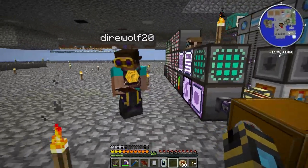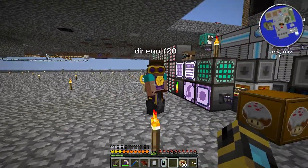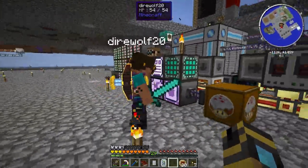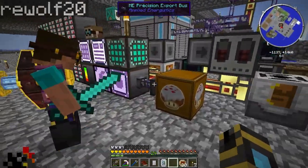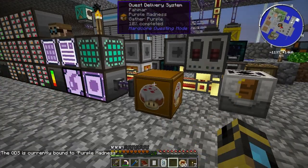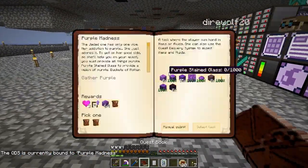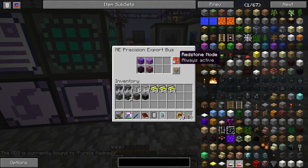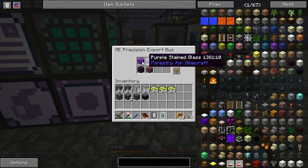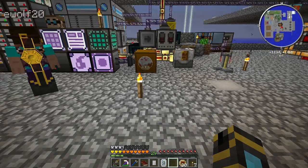Amaranth planks are lighter than air. So like I can make... Are they even better for making little model airplanes than Balsa would? I'm going to say yes. I just decided that I don't have enough export buses, so I'm going to put more on, because I don't want this to take all day.